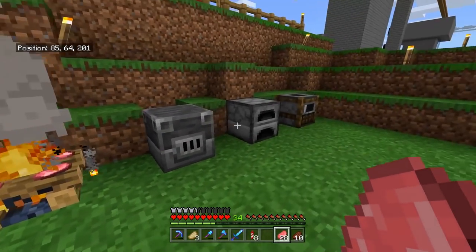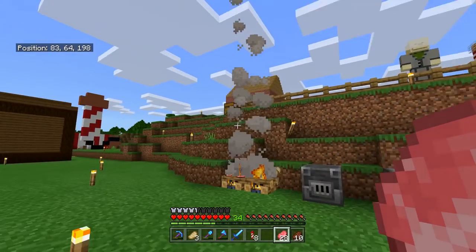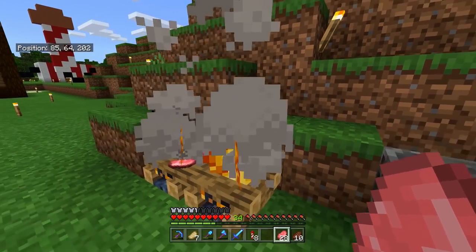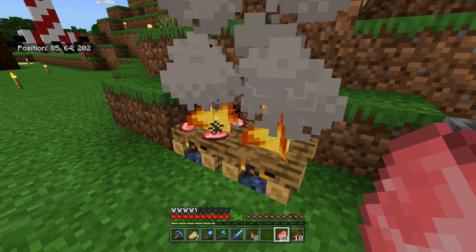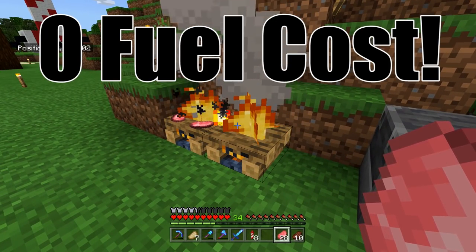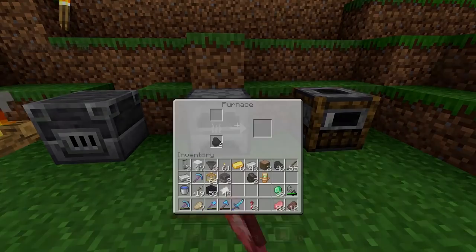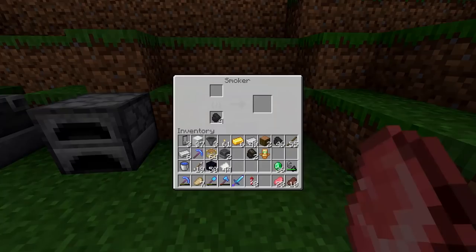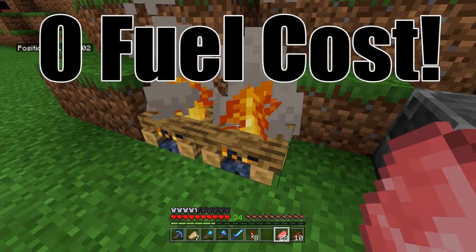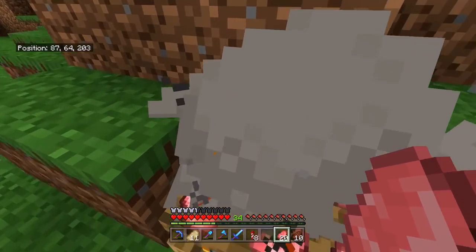For the longest time I thought — why would anyone ever use one of these? It takes way longer than even the regular furnace. It just seems bad in every way. However, there is a key advantage to the campfire which took me a really long time to realize: it doesn't use any coal or any fuel whatsoever. You need to fuel your blast furnace, your regular furnace, your smoker — but you don't need to fuel your campfire. The coal is built into it and it lasts forever.